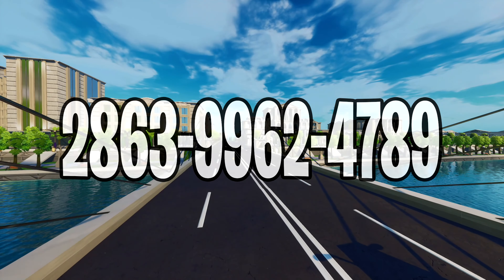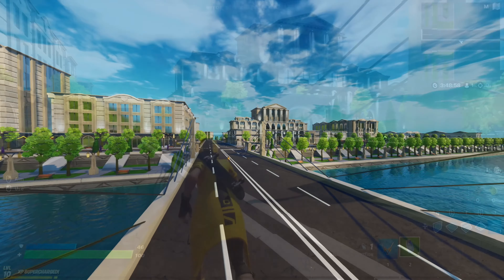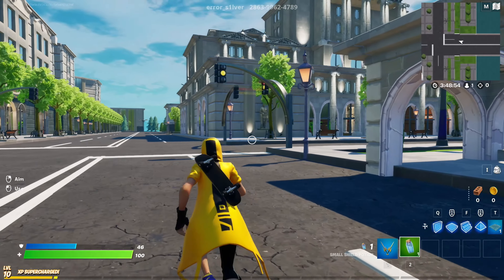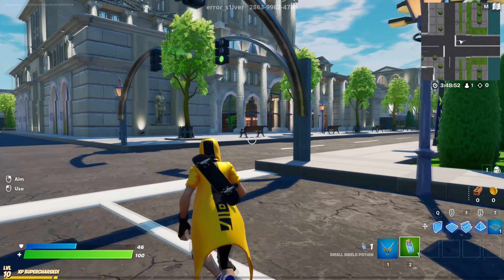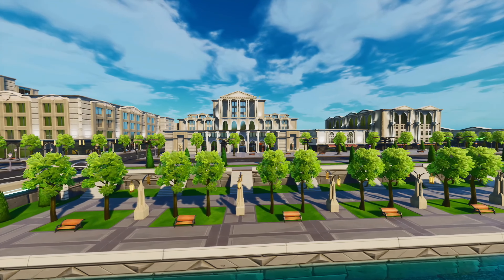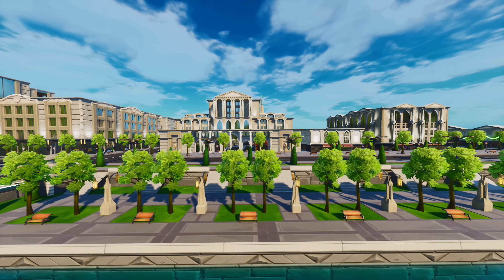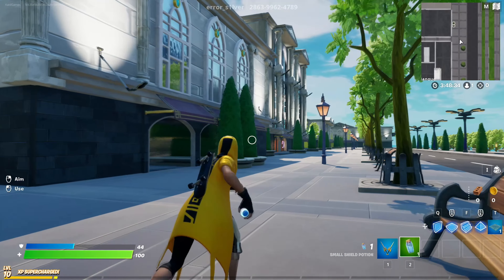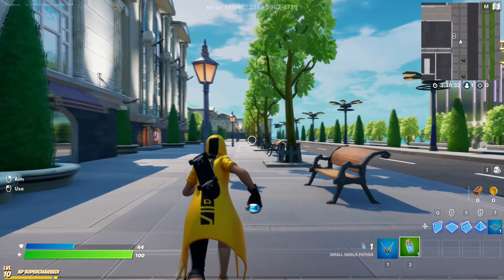The first map on the list is a Tour de France open world roleplay city. This map is one huge city with hundreds of different buildings, even a super tall max height skyscraper and much more. You can bring up to 16 players and go into different buildings like shopping stores, a bank, police station, and many more places around the whole map.